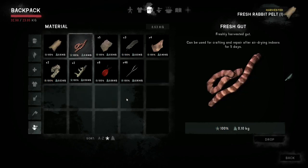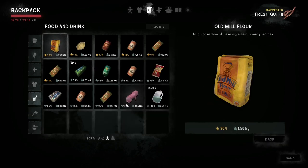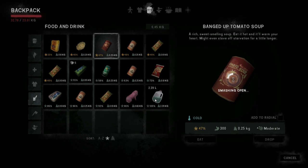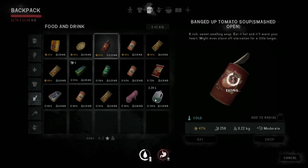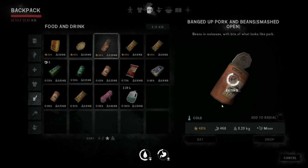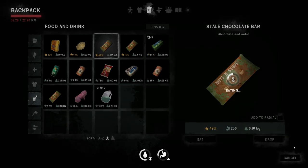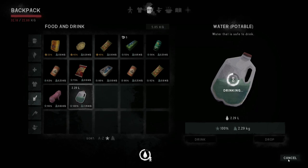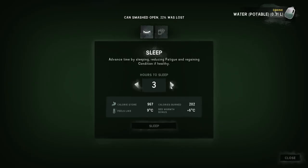We'll drop that outside later. I probably should wait to get a can opener, but it's fine isn't it? We won't worry about it. Let's have some water and see if we sleep for ten hours — this is how much calories we will use. I need to remember it's 675 so that I don't overeat before I go to sleep.